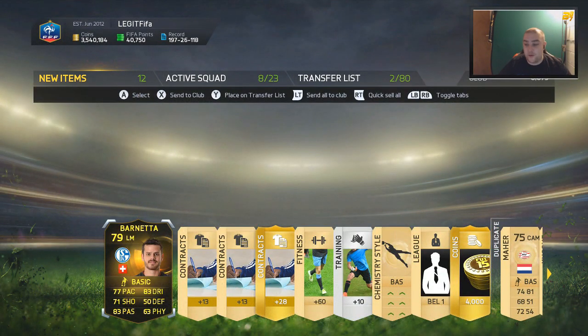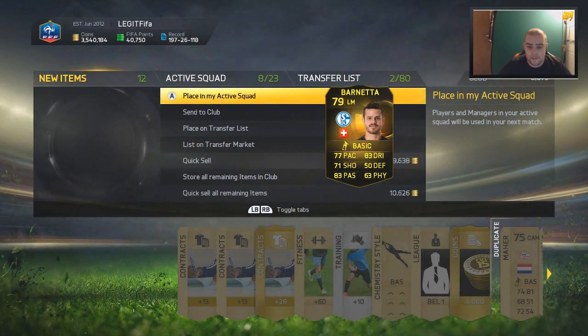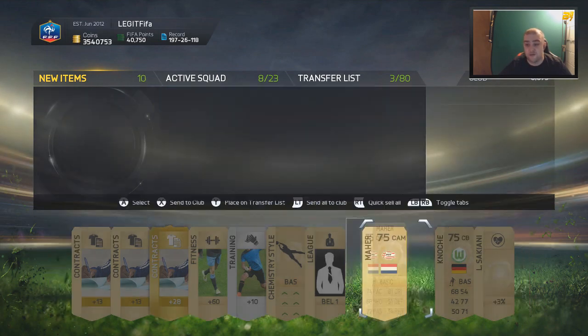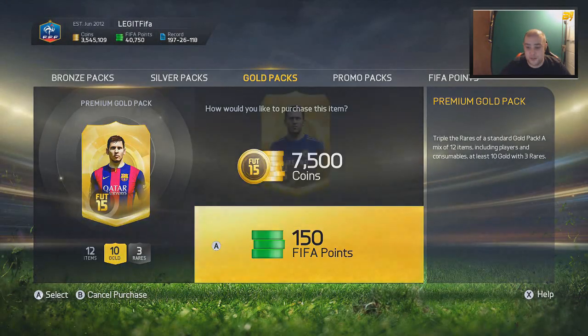In-form Barnetta! We've got one of the first in-forms, 4k as well. Barnetta - probably not going to use him so I'm going to list him up on the transfer. Let's see if he sells for anything, and 4k coins as well in that pack. So we've got one in-form and we've got Gareth Bale so far. This pack opening may turn into something good. I fucking hope it does.